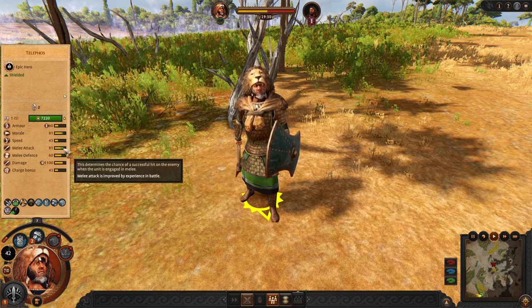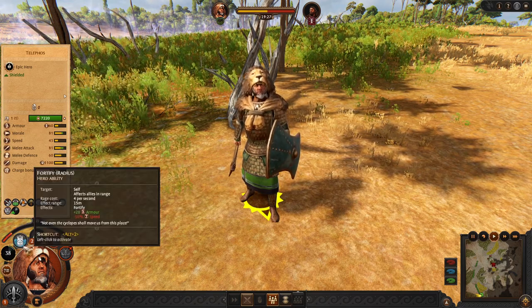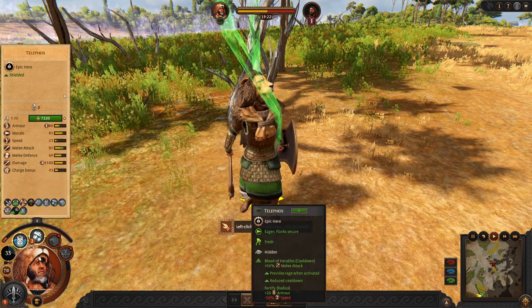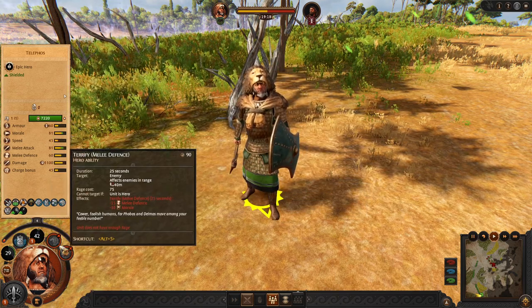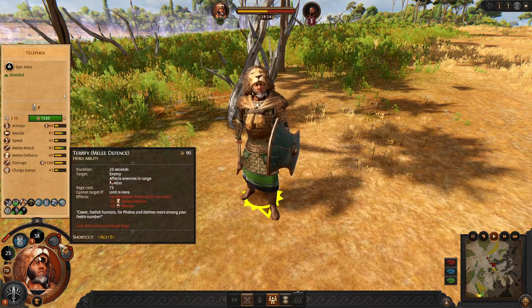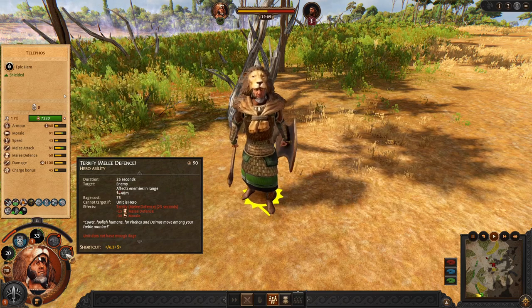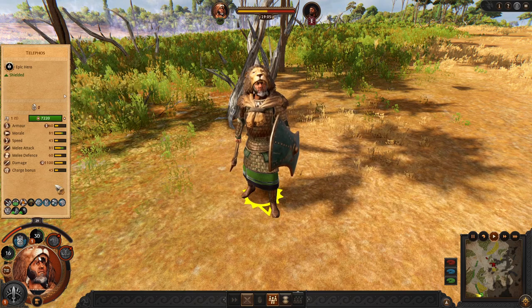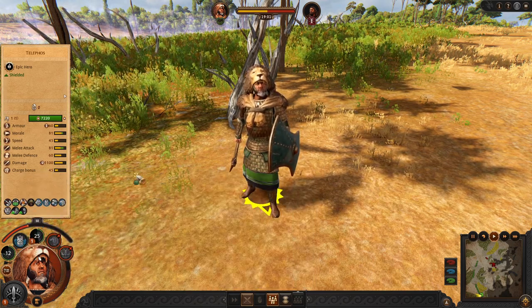He is able to deal a lot of damage against heroes. He can also make himself more tanky or use healing on himself. His next abilities are for routing enemy units around him or routing one single unit. So this hero is quite all-around good for both damage and defense.